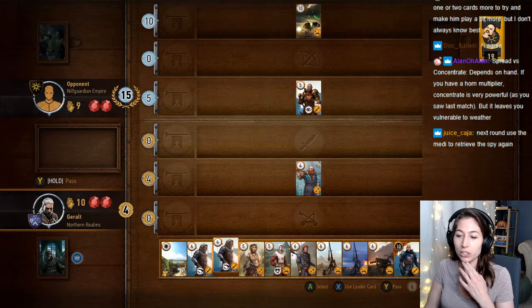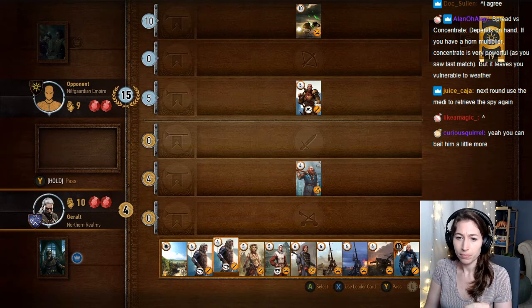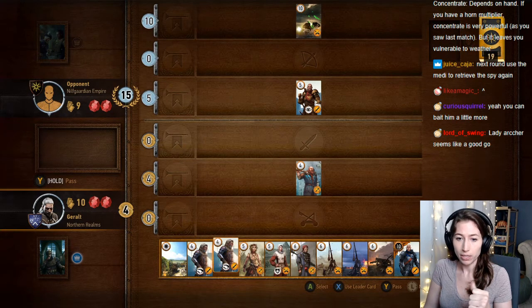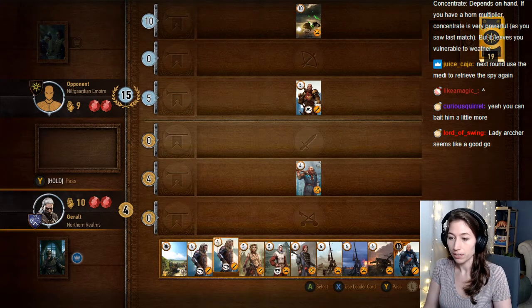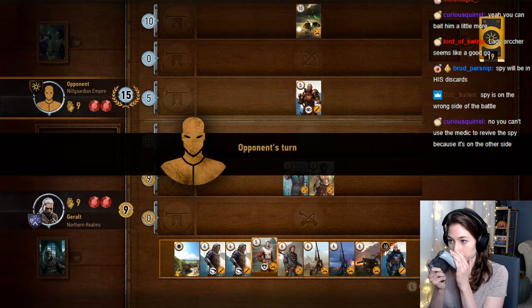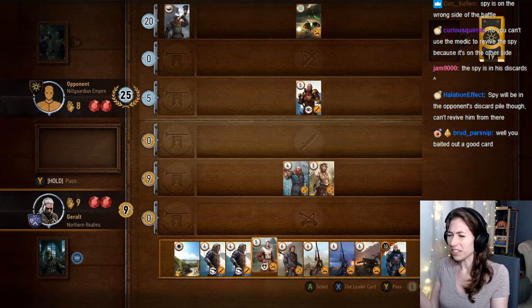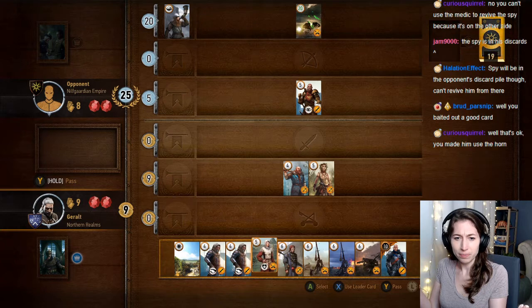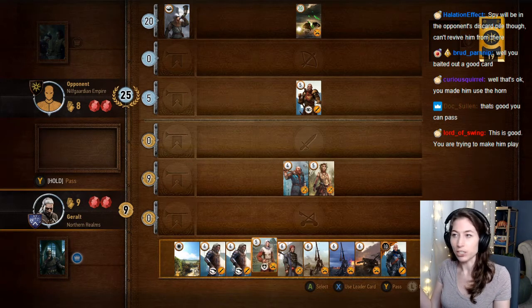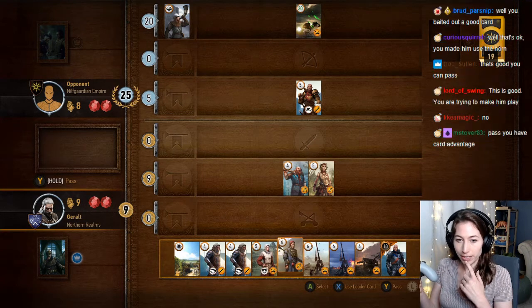I'd either play the handshake guy or the lady archer — play one or two cards more and try to make him play a bit more. He's currently up 11 right now, but he's technically used three cards on me this round. Use the medic next round to revive the spy. Let's do lady archer.